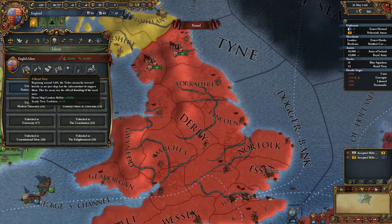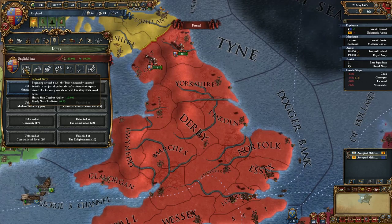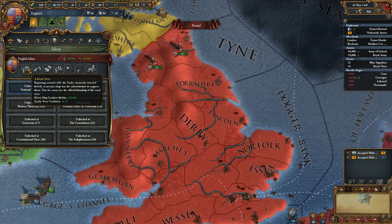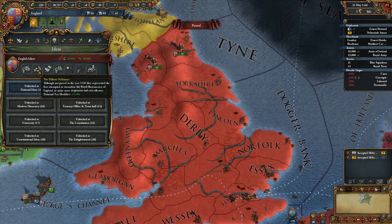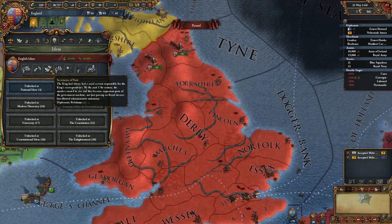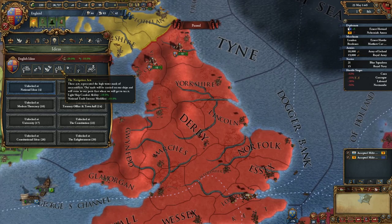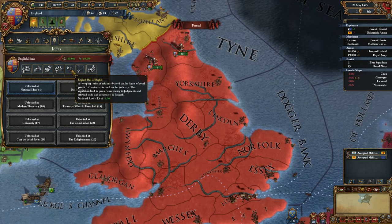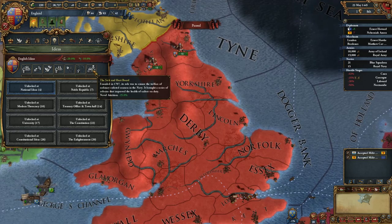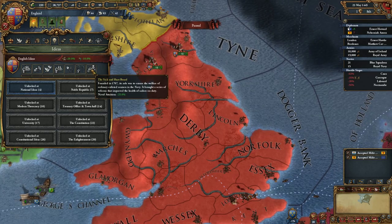Looking at England's national ideas: the Royal Navy gives heavy ship combat ability plus 10% and 0.25% yearly naval tradition increase. Naval tradition also increases trade steering ability. The Eltham Ordnance gives 15% national tax modifier. Secretaries of State gives an extra diplomatic relation. Navigation Acts gives 10% lightship combat ability and 10% national trade income modifier. The English Bill of Rights is minus one to national revolt risk. Reform of Commission Buying gives 5% to discipline, and the Sick and Hurt Board gives minus 25% to naval attrition.